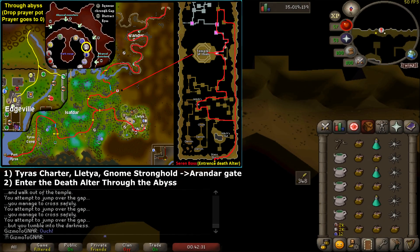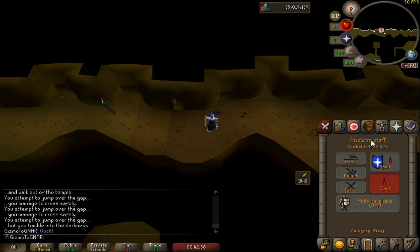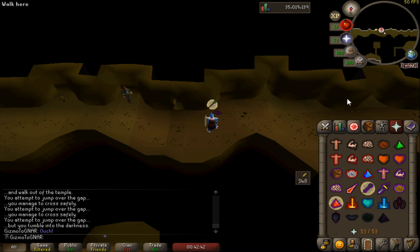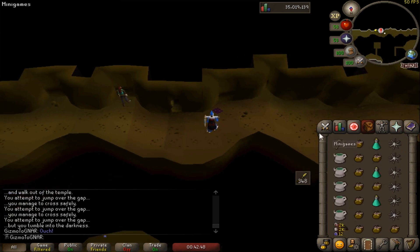Saren's cave is located south of Underground Pass. Entering the death altar through the abyss also takes you directly there. Set auto-cast to your highest level blood spell, either blitz or blood barrage. Right click, set your quick prayers to protect from range and mystic might, and get ready to meet your challenger.